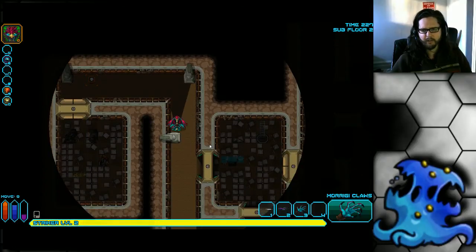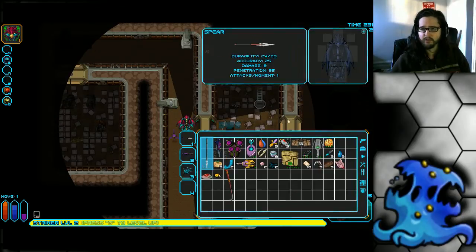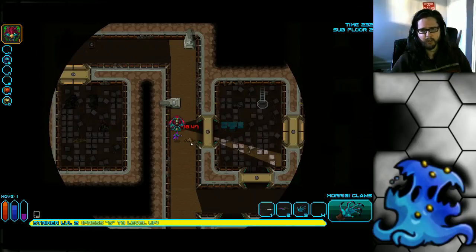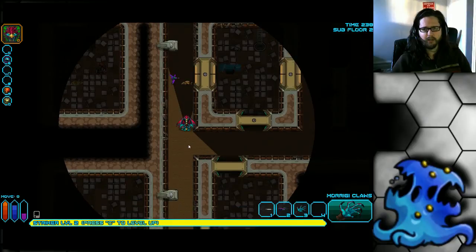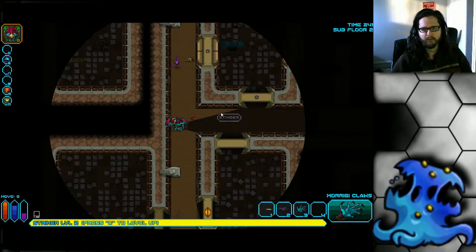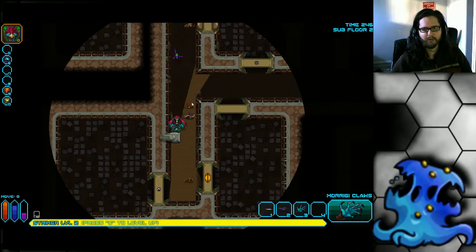Before I end the tutorial, let me use the Harpy Drone. It doesn't even use a turn, which is nice. It does about 20 damage per shot and shoots twice. It tends to not hunt out enemies — it kind of just follows you. It's kind of dumb sometimes, as you can see. You don't want to use it when there aren't many enemies around, because it's very likely to not hunt them out for you.